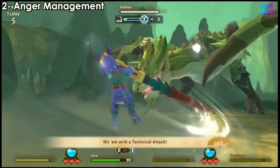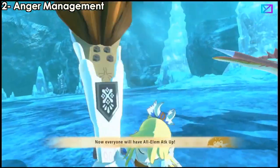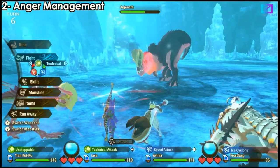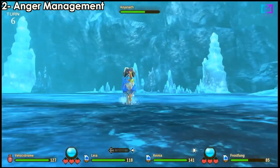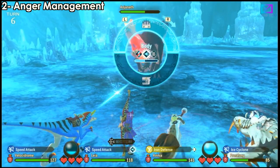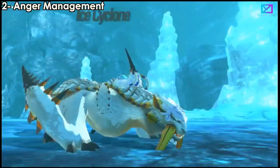If the monster was using technical and changed to power when angry, use what they were using before. For example, if this monster was using speed and gets angry, I need to use technical to defeat it. Always use the attack type the monster was using before it got angry — switch to that type and you should be good to go. It's annoying but that's how it works.